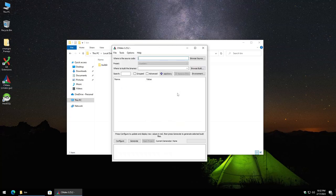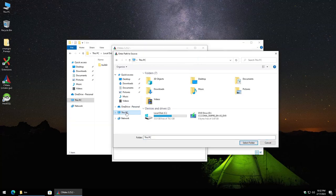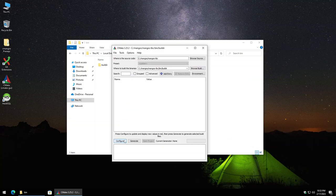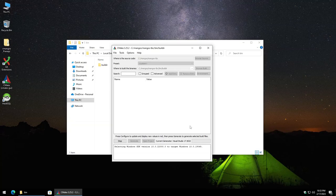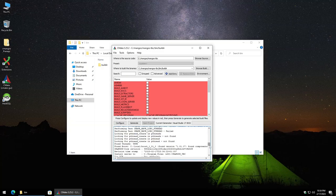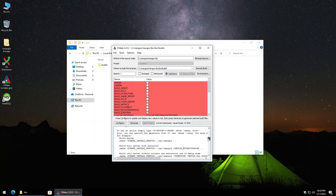Now we go over to CMake. Click Browse Source, navigate to C:\mangos\Mangos-TBC, and select that folder. Then for the build directory, select the Builder folder we just created inside Bin. Click Configure, leave everything as is, and hit Finish. This will take a moment. Even though the output is shown in red, this is not alarming — the key thing is to verify that Boost was found, which it was.